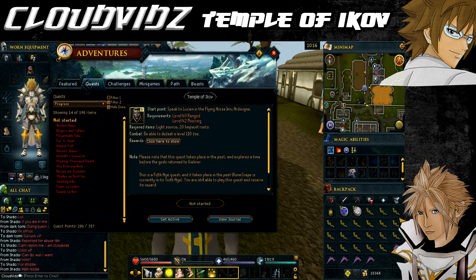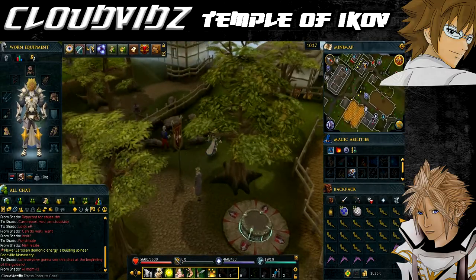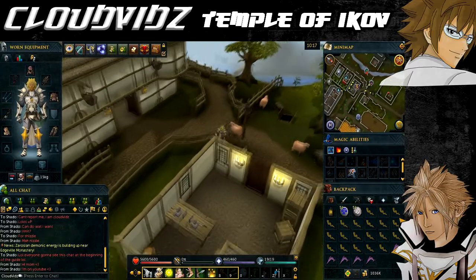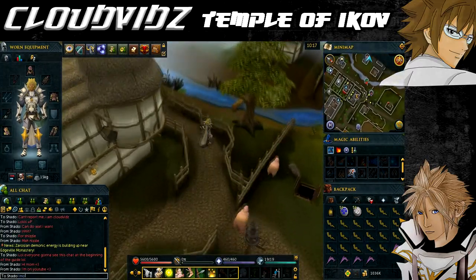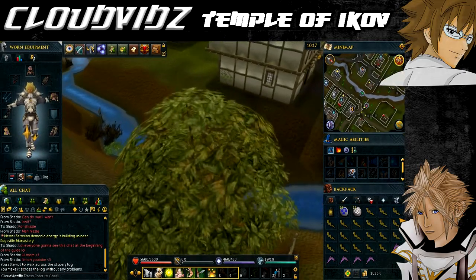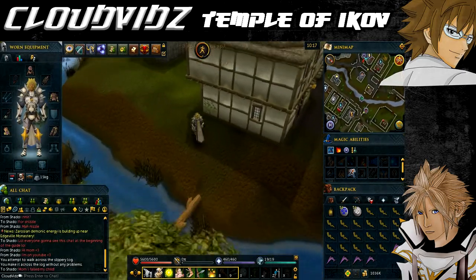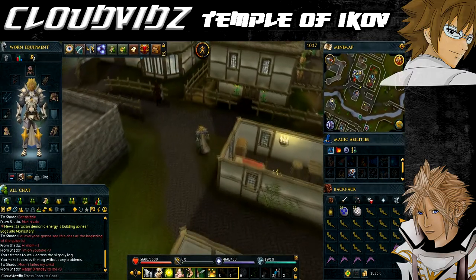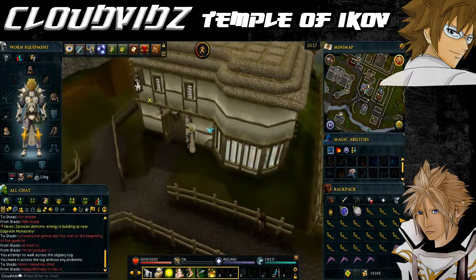Now onto the quest starting point. We're currently at the Ardougne lodestone, which can be accessed via the lodestone network. If you don't have this one unlocked, there's a guide in the video description below on unlocking the full lodestone network — it speeds up the completion of quests, especially this one, as most of the destinations we're going to are near this lodestone. The quest starting point is the Flying Horse Inn, a pub located west of the bank at the north of Ardougne castle. Just watch where I'm going.